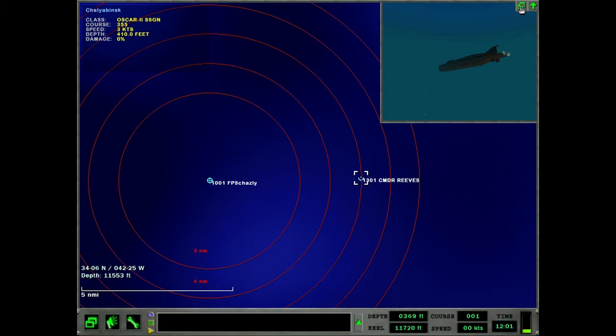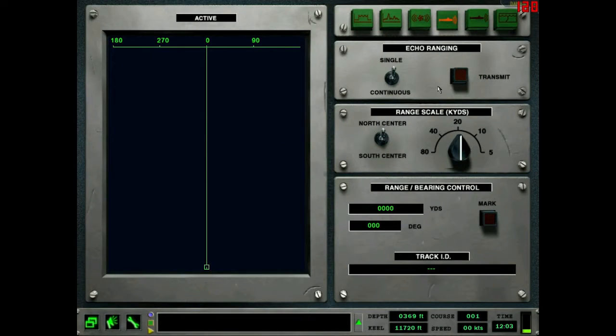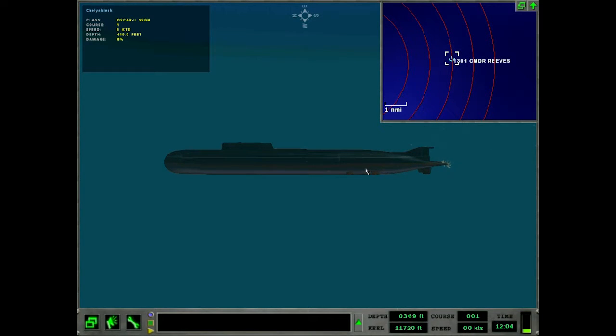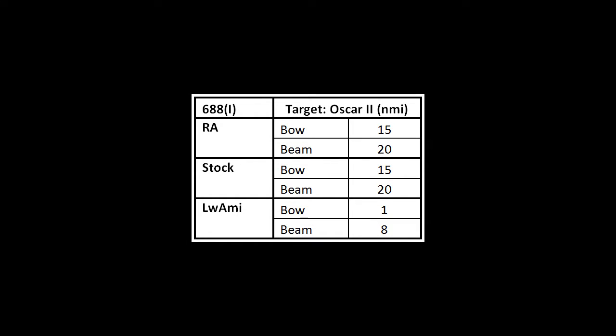My friend Tamburello and I started this a while ago — this has been a long time in the making. He was in an Oscar II and I was in a 688i, testing the maximum detection range of 688i active sonar against an Oscar II. In RA, the maximum range for detecting an Oscar II with active sonar from an LA is 20 nautical miles — yes, 20 nautical miles — and that is with a beam perspective, meaning you're looking at the exact side of the ship. If you change that to a bow profile, looking down the long axis of the ship from the front, that range decreases to 15 nautical miles, which is still a very long way away.